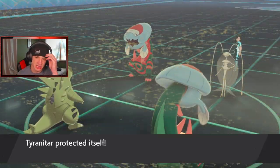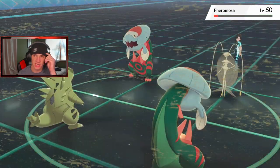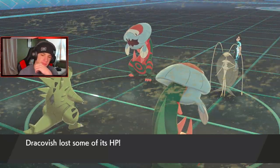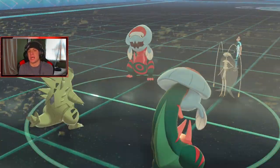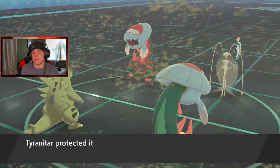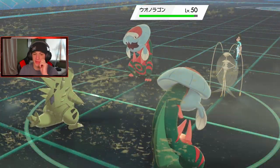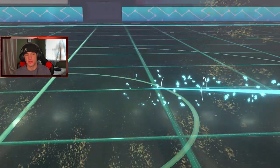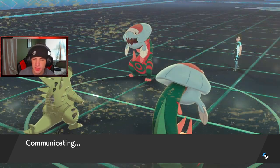Is his Dracofish Sand Rush? That's the real question. I'm definitely going to Protect T-tar this turn and get after Faramosa. I don't see his Dracofish really being Sand Rush. Opponent's Dracofish goes Fishious Rend — this is mine. I don't think he's Sand Rush so we'll bring Faramosa down to Sash. Big calls by Jeans here. Sandstorm damage takes out Faramosa. Opponent's Dracofish is pushing a little speed though.